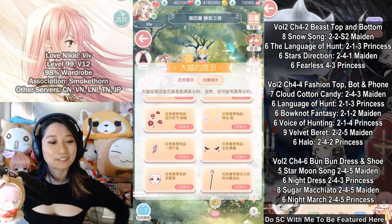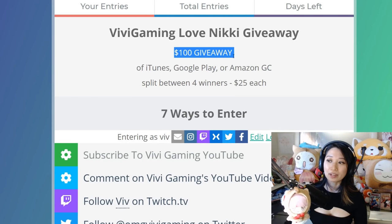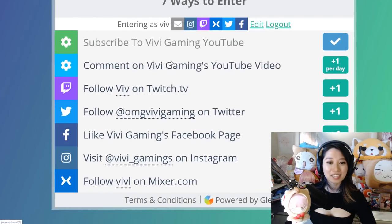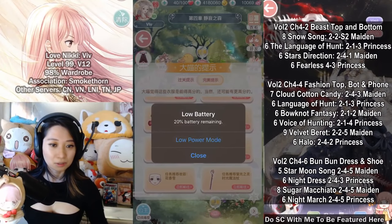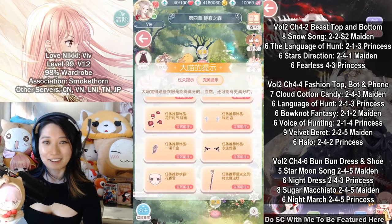As a reminder, I have a giveaway going on! Click the Gleam.io link in the description — it's a $100 giveaway of iTunes, Google Play, or Amazon gift cards split between four winners. All you have to do is subscribe to my channel, which unlocks extra ways to gain points: commenting on my YouTube video, following me on Twitch, Twitter, Facebook, Instagram, and Mixer. It's absolutely free and only takes a few seconds. As always, like for the YouTube algorithm and subscribe — peace!